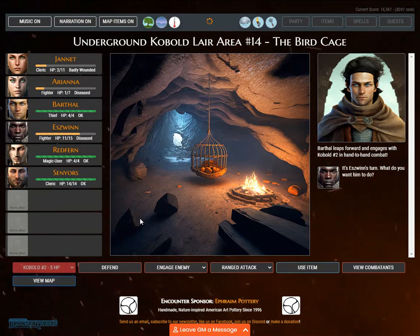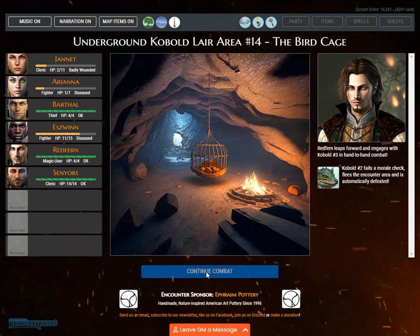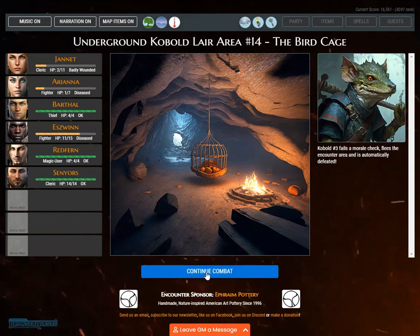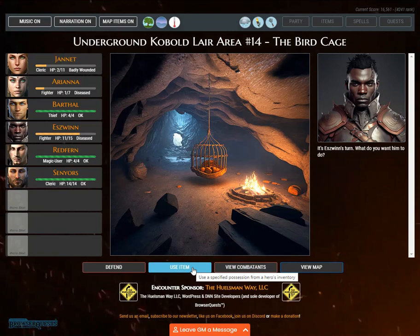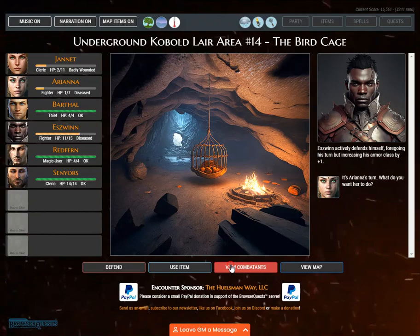It's Eswin's turn. GM note: a new combat round has begun. Redfern leaps forward and engages kobold number 3. Kobold number 2 fails a morale check, flees the encounter area, and is automatically defeated. Kobold number 3 also fails a morale check and is automatically defeated. Eswin actively defends himself, foregoing his turn but increasing his armor class by +1.